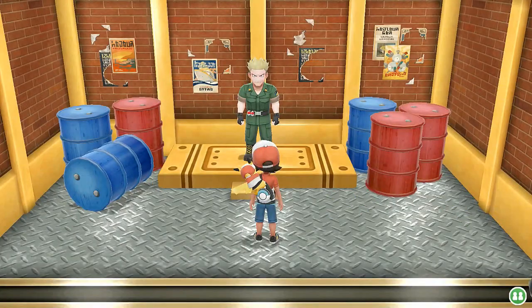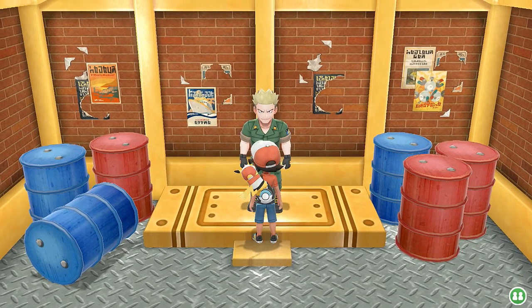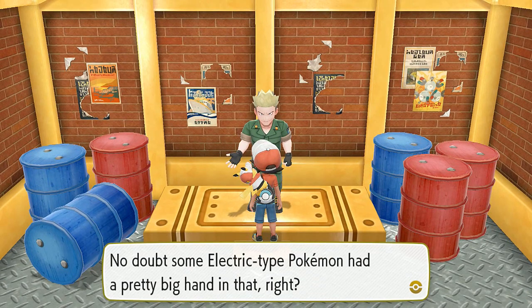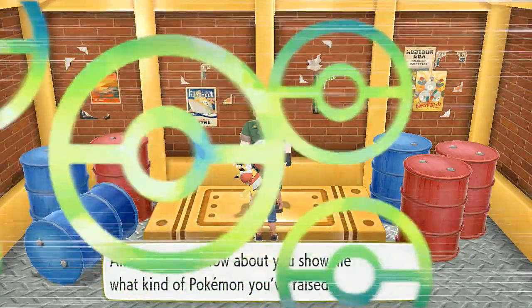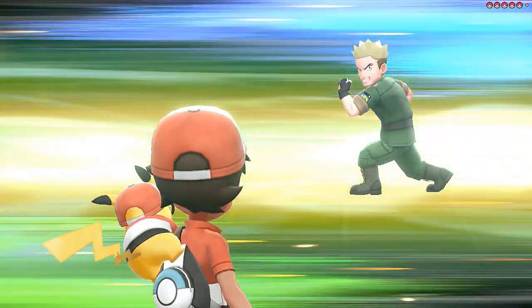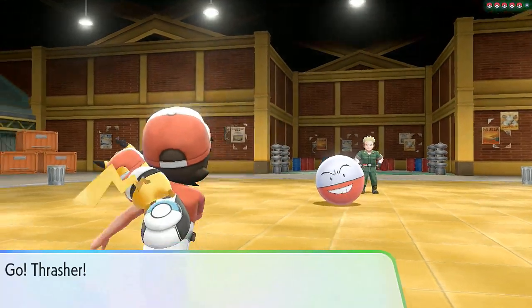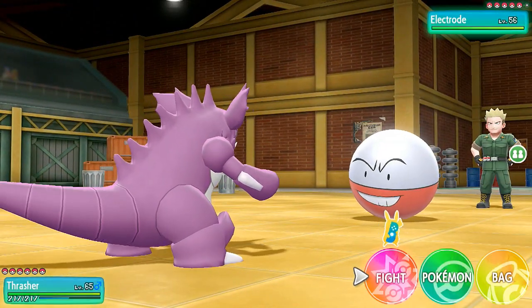Surge might throw a water-type curve just to mess with you. He says, 'Pretty shocking you made it through the Pokemon League — no doubt some electric-type Pokemon had a big hand in that. How about you show me what kind of Pokemon you've raised?' Here we go — another battle against Lieutenant Surge. He has five Pokemon and starts with Electrode. I've got Thrasher but Electrode is faster.